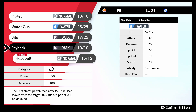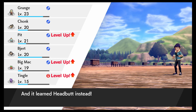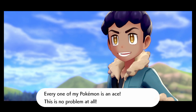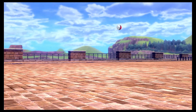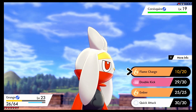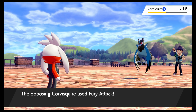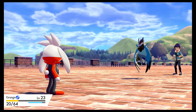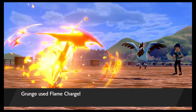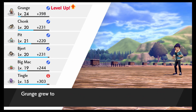I guess we get rid of Payback — give it a King's Rock eventually so it can flinch. I'm into it. Let's go — Tingle's already almost the same level as Big Mac. It's looking like he's one of those slower level-up Pokémon, as well as Dragapult. It'll be worth it in the end. Corvisquire — that thing's probably pretty strong. The one it evolves into is very strong. It's not a Steel type yet. If Corviknight is strong then Corvisquire would be strong at this point in the game — I'd say so.